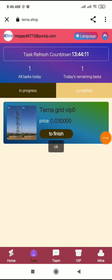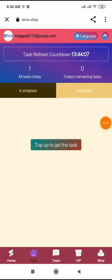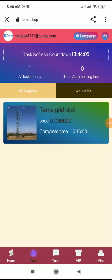My task is completed. After finishing the task, I earned 0.03 USDT completely. After a minute, refresh the page and then go to the team option.